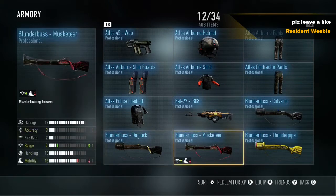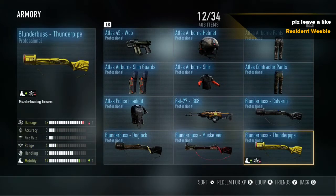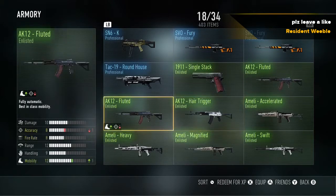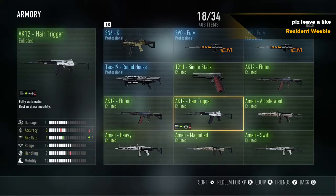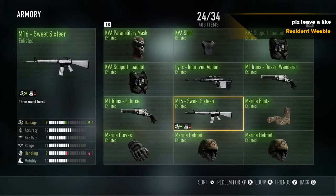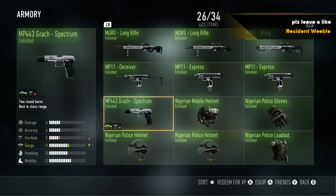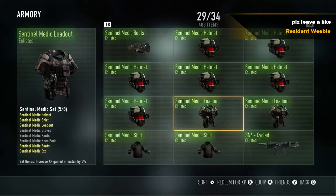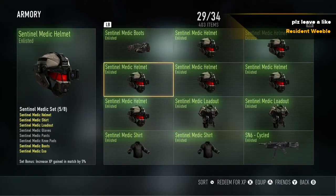I have a lot of blunderbuss. Anyway, back to the story about the Optic Gaming helmets. I opened a supply drop and I got it, and then it gave me some professional shin guards or gloves.